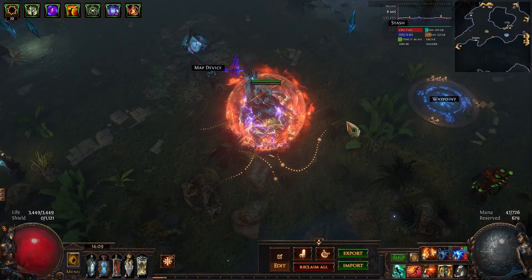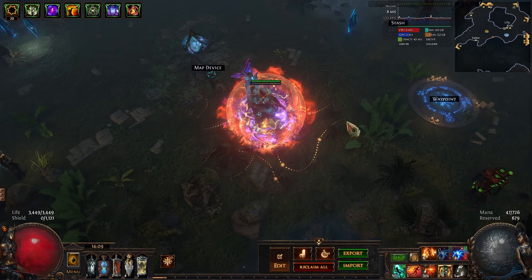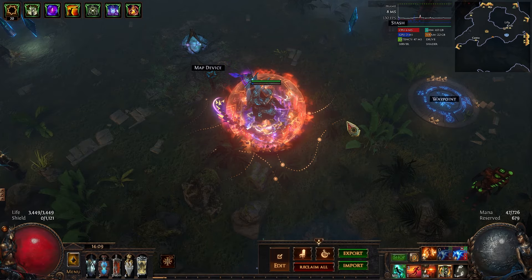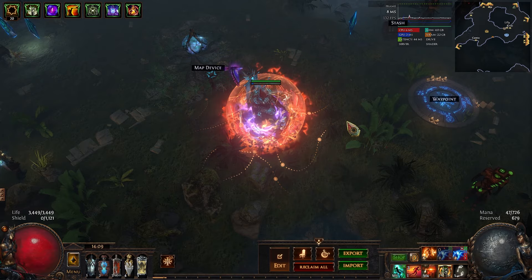This is another video in a series on how to make currency at League Start. It's Leryld, and in this video I'm going to talk about Alva, one of the community's favorite easy moneymakers who has gotten a massive quality of life buff in patch 3.24.